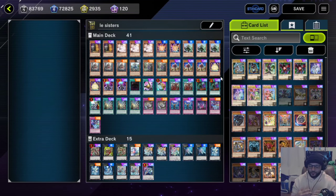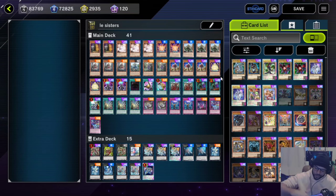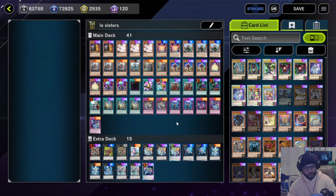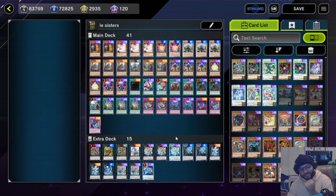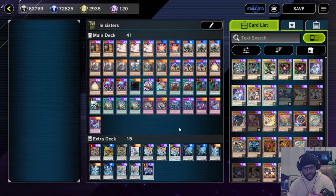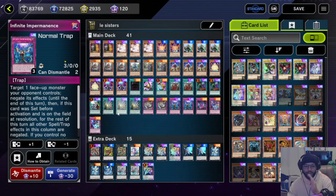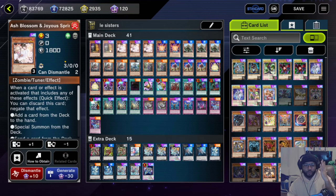That is the decklist, that is the video. If you guys enjoy the content please leave a like, comment, and subscribe. Real quick before you go — this deck is good, it's amazing when you get to pop off and protect yourself from everything. But the main thing is this deck can get stopped super easily nowadays. Kaijus will bother you, Herald of the Abyss will bother you, Infinite Impermanence, Ash Blossom, and Maxi can all bother you. Technically I'm on a 60% win rate — 12 wins, 8 losses.